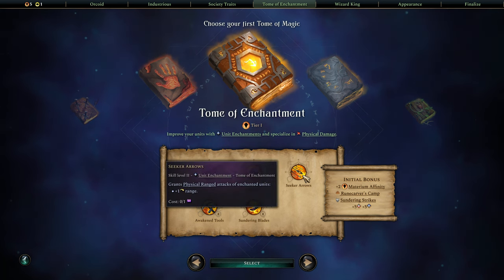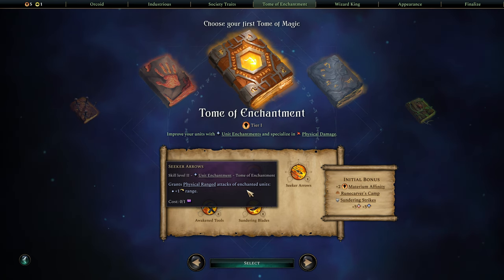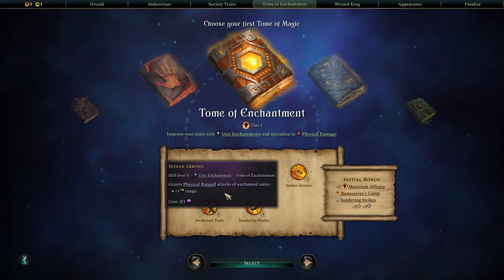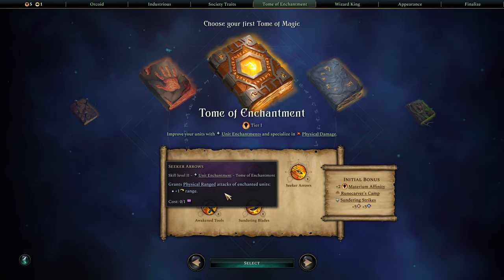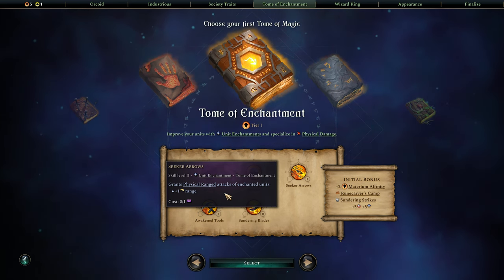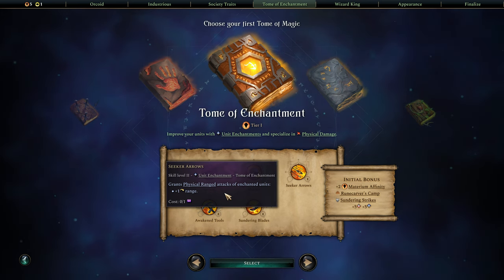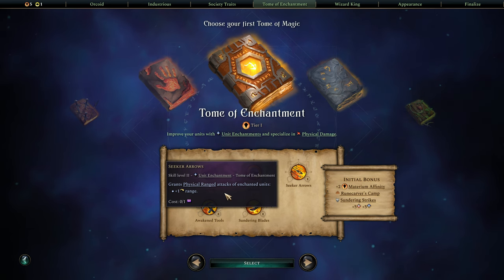We can also research Seeker Arrows, which grants physical ranged attacks of enchanted units plus one range, so our crossbows can hit further away. This synergizes well with Keen Sighted, which gives us plus 20% accuracy for physical ranged attacks. Usually as range increases accuracy falls off, and that's still true, but Keen Sighted helps compensate and actually makes it more likely to hit at that range.